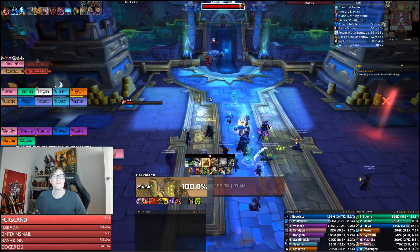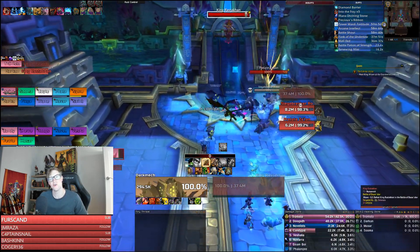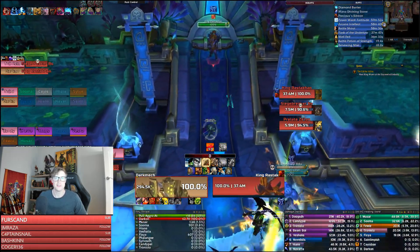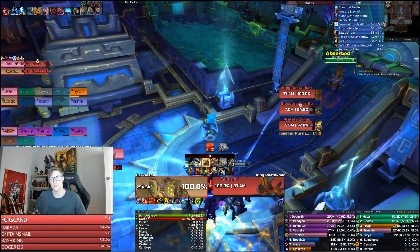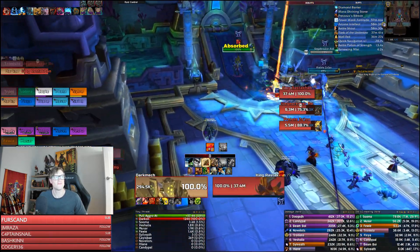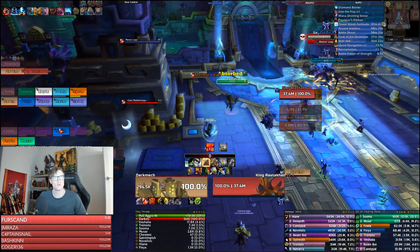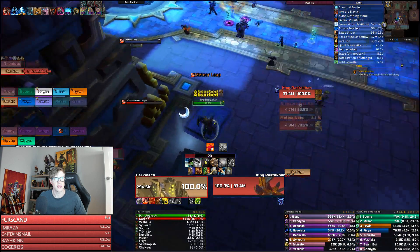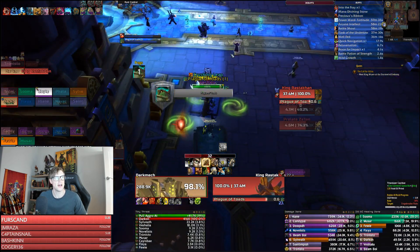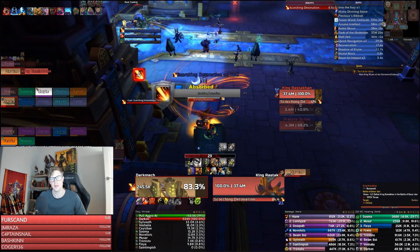Hey guys, it's Dark MC here, welcome back to another two-minute tank guide - Valefor normal and heroic in the Battle of Dazar'alor. Today we're doing King Rastakhan. It's a two-tank fight, four phases. Phase one: tank Rastakhan over by the left wall, well away from everybody else. You'll have another tank on the three mini bosses on heroic, or two mini bosses on normal, near the middle.